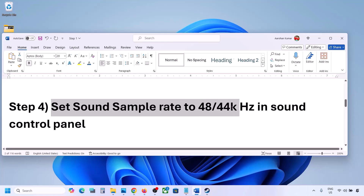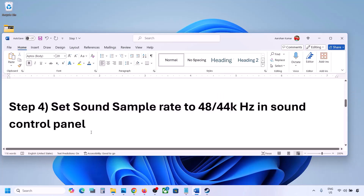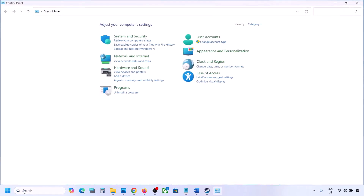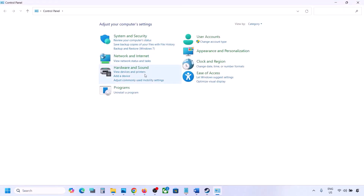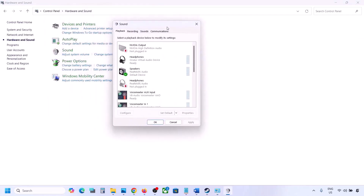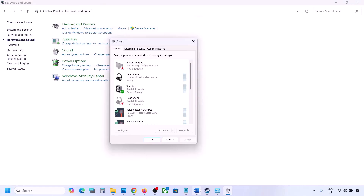The next step is to set the sound sample rate to 48,000 Hz or 44,000 Hz in the Sound Control Panel. Type 'control panel' in the Windows search box, go to Control Panel, then Hardware and Sound, and click on Sound to open the Sound Control Panel.